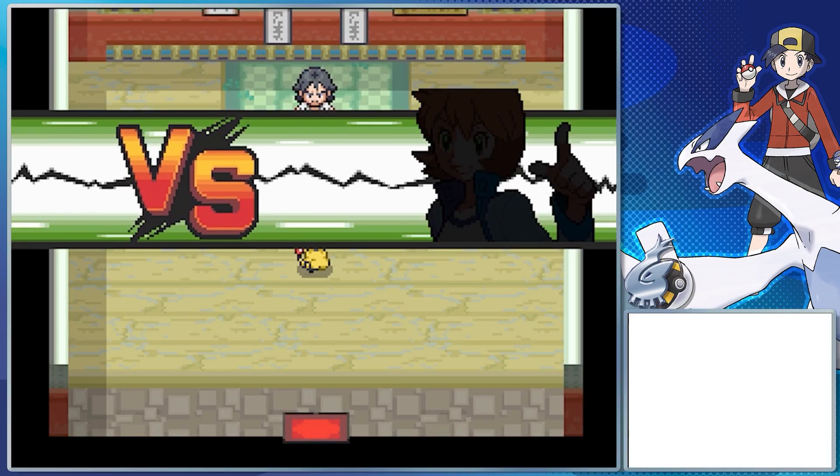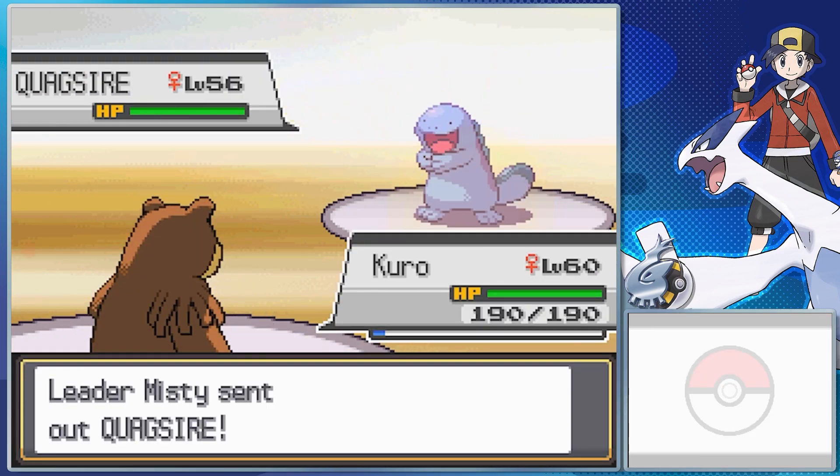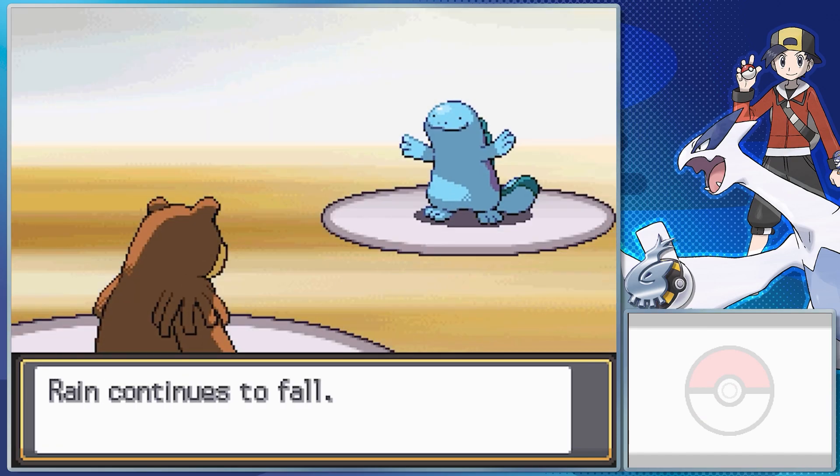Misty starts off usually with her Starmie. Natural Cure for its ability, Thunderbolt, Ice Beam, Psychic, and Surf. Afterwards, in most cases in my experience, she tends to send out her Quagsire with Water Absorb, Amnesia, Water Pulse, and Earthquake.